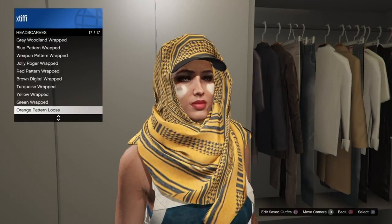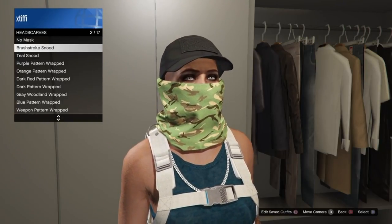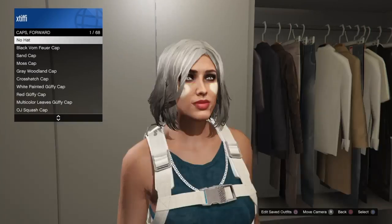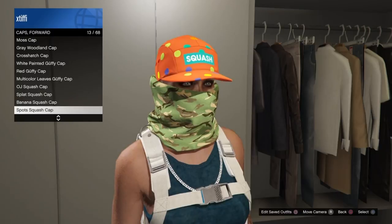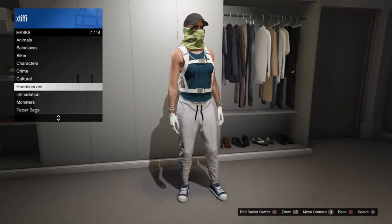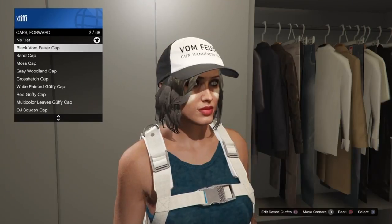With the nude style, you can change the forward-facing cap by putting it on and then going into your closet or the clothing store and selecting the style of forward-facing cap you want. If you're curious about glitching this with another hat or helmet, I have not got it to save or stick, even after trying the hat and mask glitches, the helmet and mask glitch, or the bandana glitch — it just wasn't sticking.